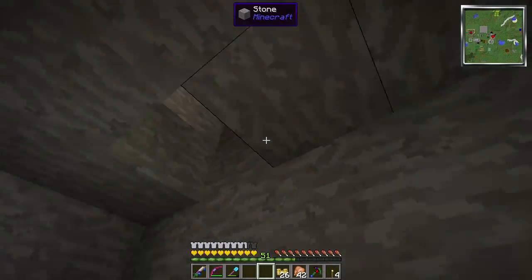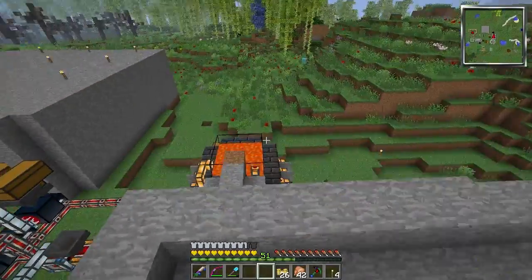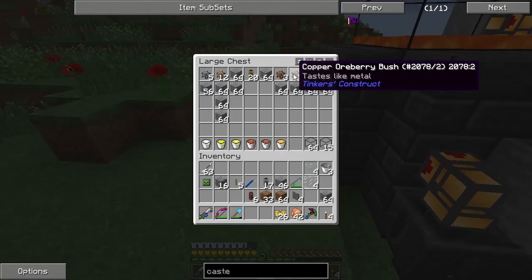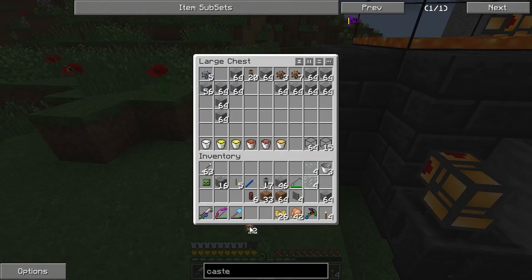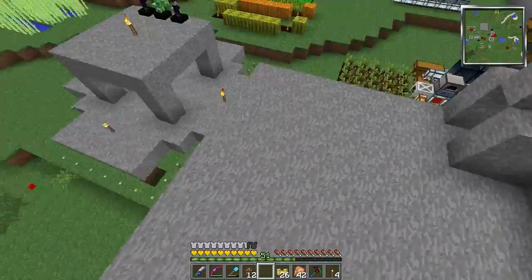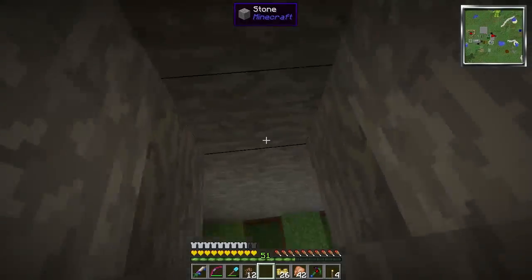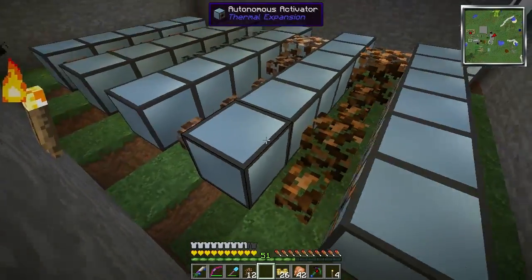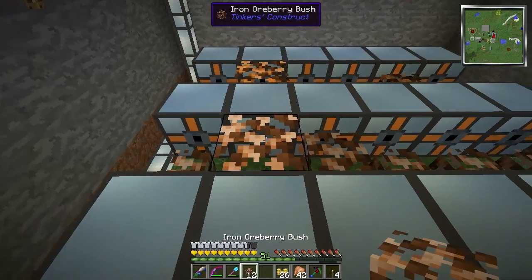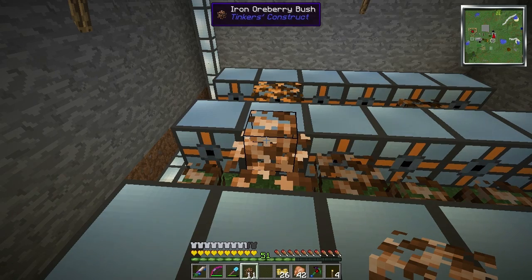So we have an iron ore berry — let's go get the iron ore berry bushes. They are in here. Tin, iron ore berry bushes — this one might have to go three high. The iron ore berry is fully grown, and now you can plunk down a smaller iron ore berry bush on top of it.